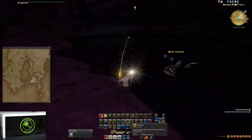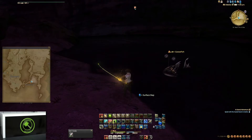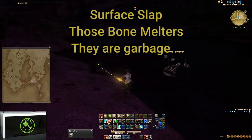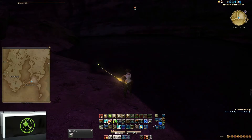Here you're going to see I catch a Bone Melter. This is probably the one real trick to this: if you catch a Bone Melter, go ahead and hit Surface Slap. Make sure you have enough GP for that, and it will increase the likelihood that you catch the Archbishop.